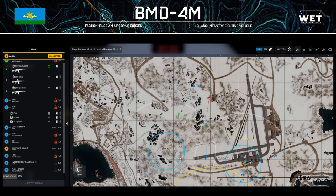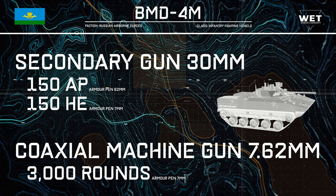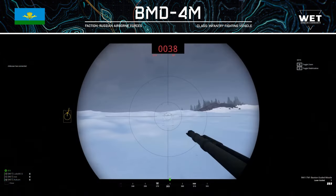The secondary weapon that the BMD uses is similar to the one mounted on the BMP-2. It fires both AP and HE, each with 100 rounds of ammunition. This is a good balance of ammunition, especially since you may be using the main gun for infantry, so you will save on high explosive on your secondary. The coaxial is the typical 7.62mm PKT machine gun common to every Russian vehicle in the game, and this one is able to carry 3,000 rounds of ammunition — 1,000 more than the Sprut. This gun also doesn't need to be reloaded.